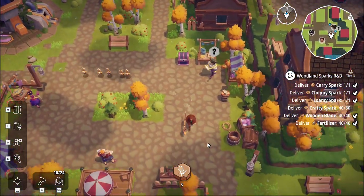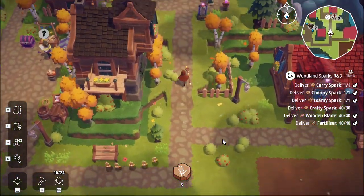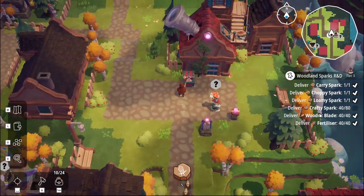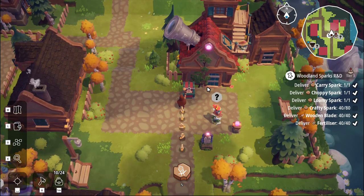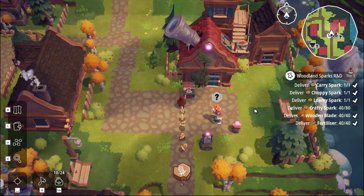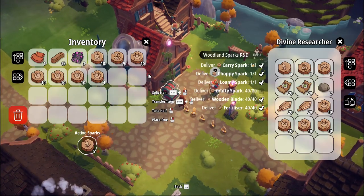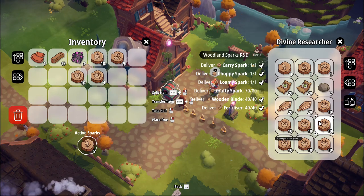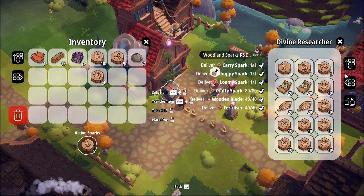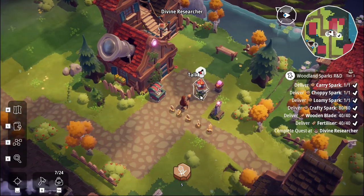The things have been gotten and it's taken a lot longer than I expected, because I cannot count apparently. I went to make 80 crafty sparks, set it all up, and made 40 — then it just sat there doing nothing. I was like, oh oops. Why is there a rock in there? That's weird.